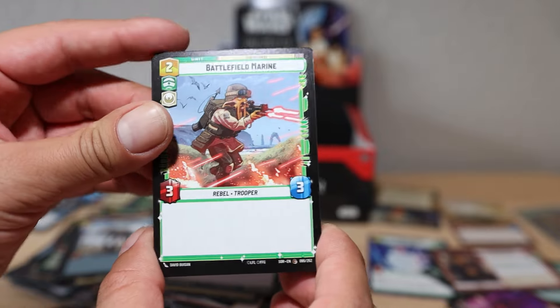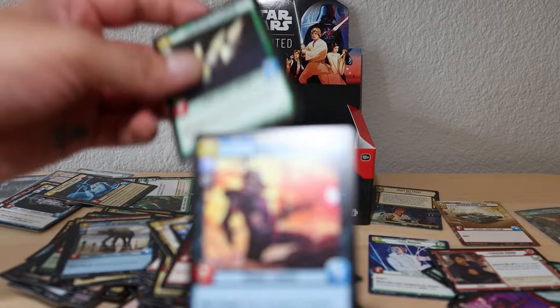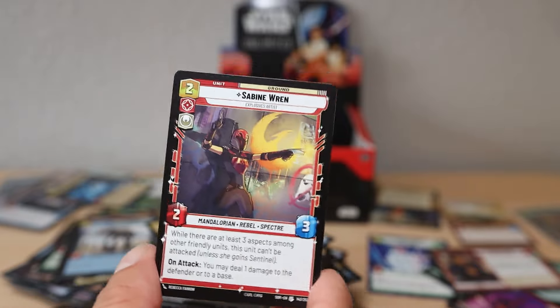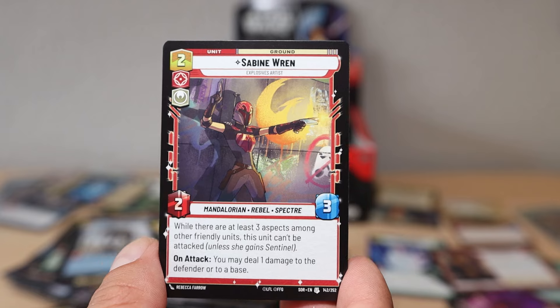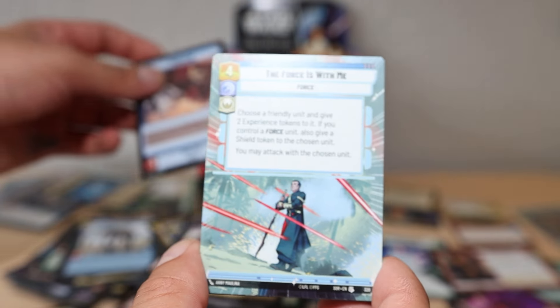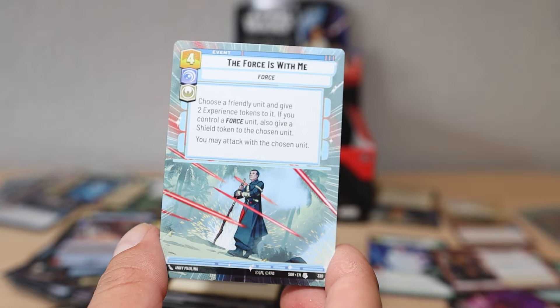Power Field Marine, Rebel something, Make an Opening, Cantina Braggart, Death Troopers, Confiscate, Swoop Racer, Cell Block Guard - there's always a Cell Block Guard. Sabine Wren unit card - exciting! 'On attack, while there are at least three aspects among other friendly units, this unit can't be attacked unless you gain Sentinel. You may deal one damage to the defender or to a base on attack.' Decent aggressive card. Protector - The Force Is With Me hyperspace card - that's awesome.